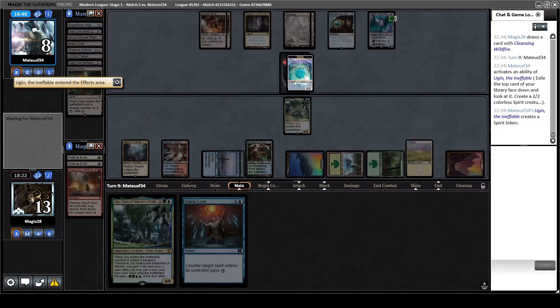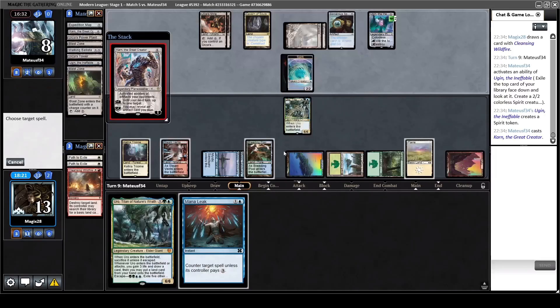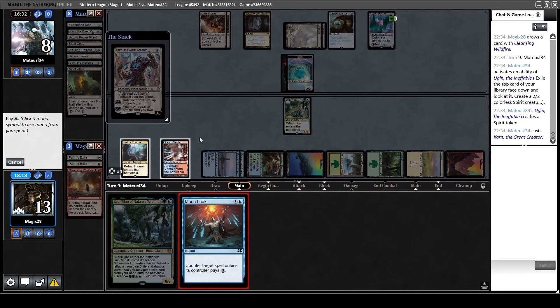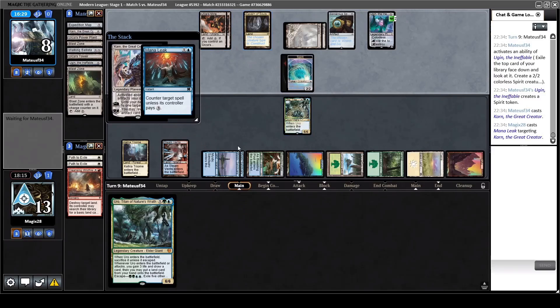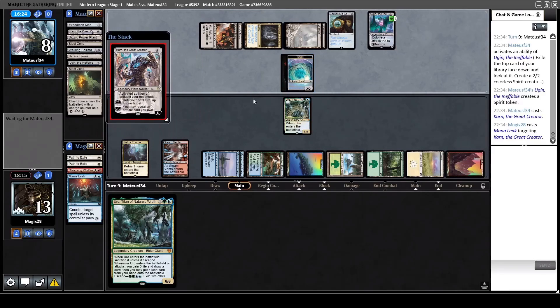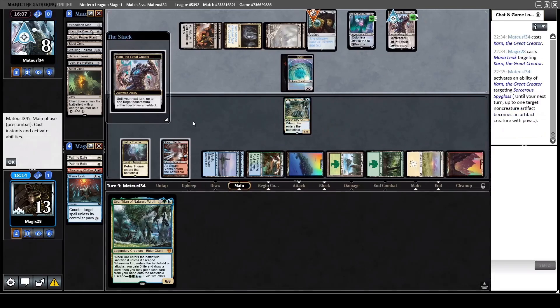The 2/2 means I can't Path to Exile it and kill Ugin, so it will block Uro every turn and net the opponent a card until I find another removal. He also top-decked another planeswalker and has exactly three mana. I still Mana Leak so he can't play anything this turn. Keep all these crazy top decks in mind because the opponent will be very salty at the end of this video. Count also the lands we have in play right now. Opponent has two planeswalkers and I have only one creature to attack.